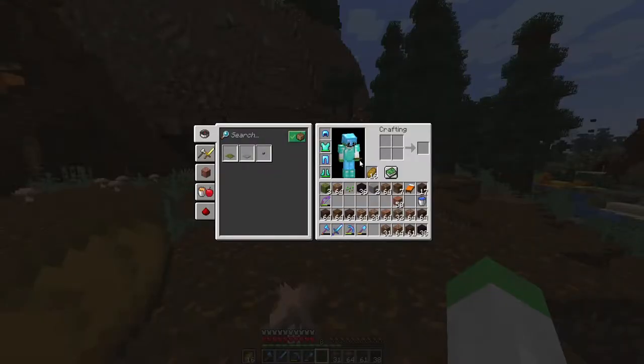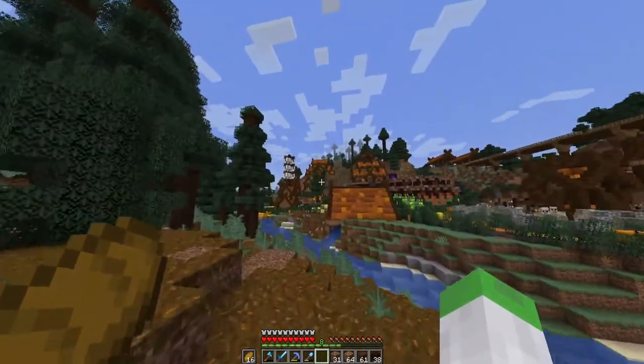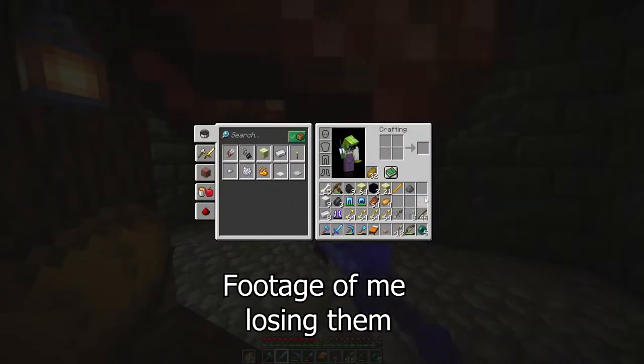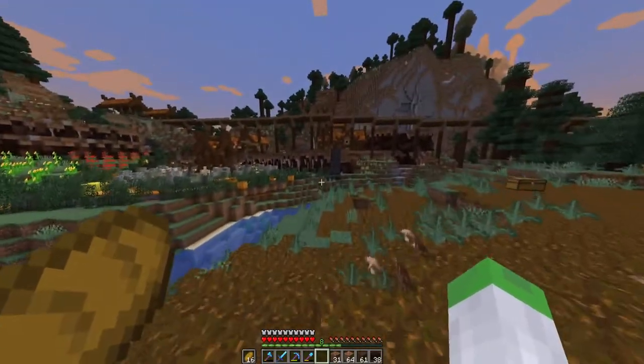I didn't lose anything from the death itself. The way I lost my armor was my chestplate broke while fighting it, and then I lost my boots while enchanting — which is a new way of losing items. They were like perfect boots: Feather Falling, Mending, Depth Strider. So annoying. I was emptying my inventory of zombie armor drops and must have accidentally thrown my boots out without realizing.